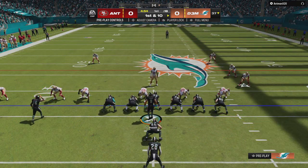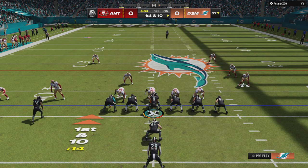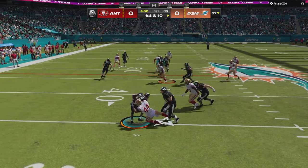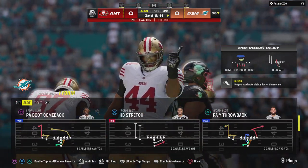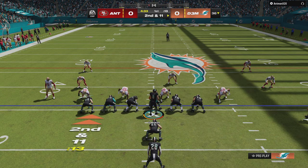Line of scrimmage, the 37 on first and 10. A carry by Taylor to start the drive and that play went nowhere — losing yardage, it'll be back at the 36. It'll go as a loss of a yard on the game's first play.